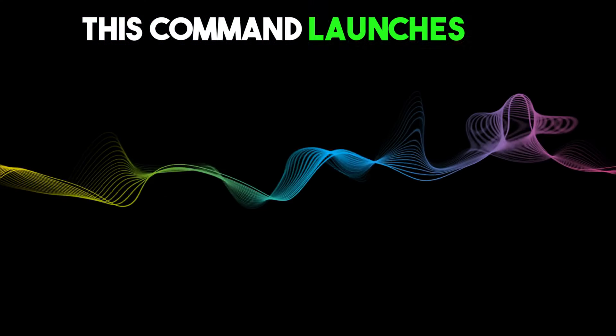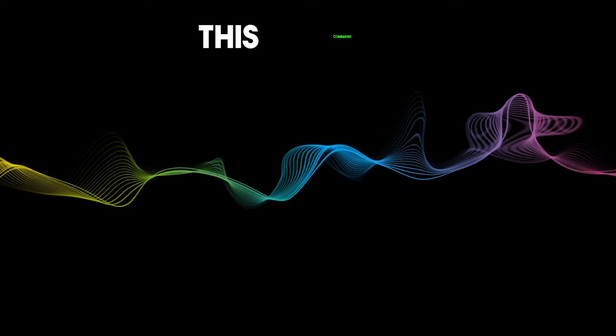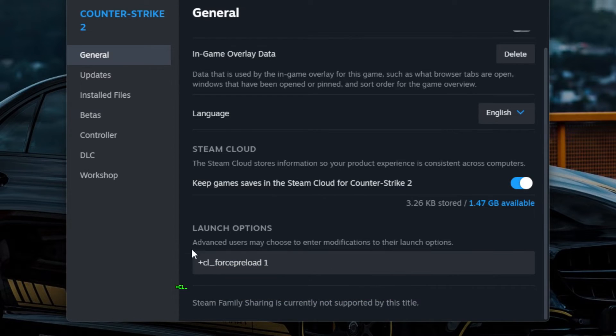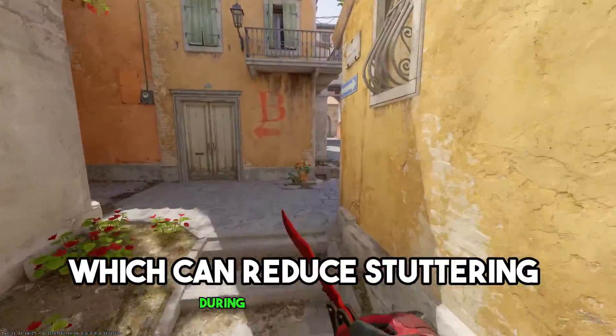The -fullscreen command launches the game in full screen mode. The -allow_third_party_software command allows third-party software to interact with the game. And finally, +cl_forcepreload 1 forces the game to load all assets on map load, which can reduce stuttering during gameplay.